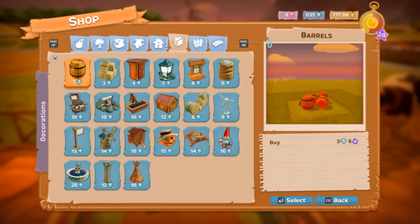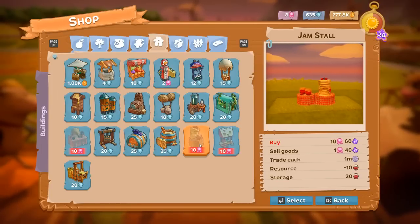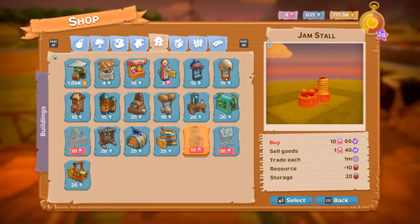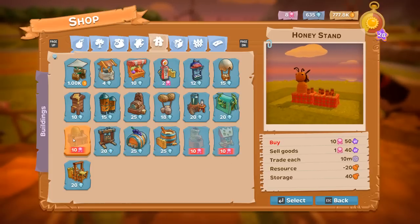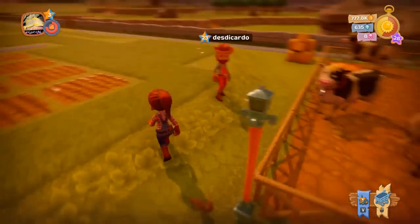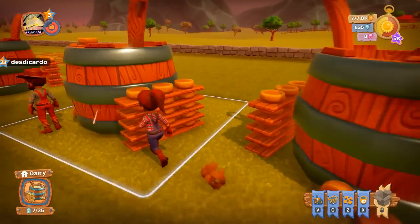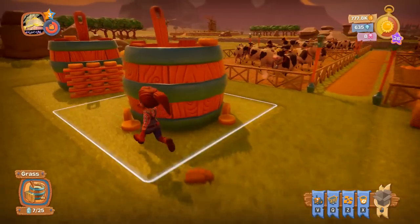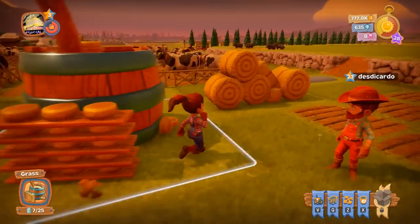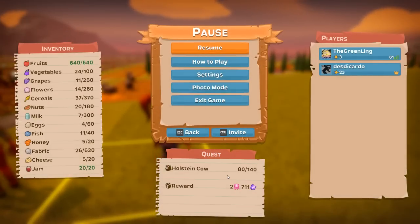I'm probably not going to use the cows too much after that. If you level them up the payout is good, but the payout starting out for most things with a short grow timer isn't great. Our main goal is the jam stand, so we can get more gas pumps. We're making cheese at the moment — the dairy makes cheese and you need a cheese stand to sell it, which costs 10 ribbons.